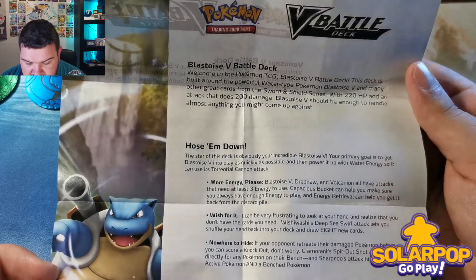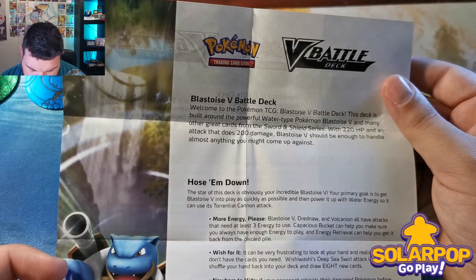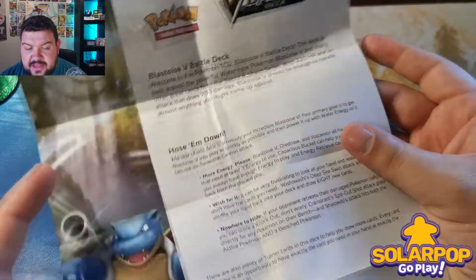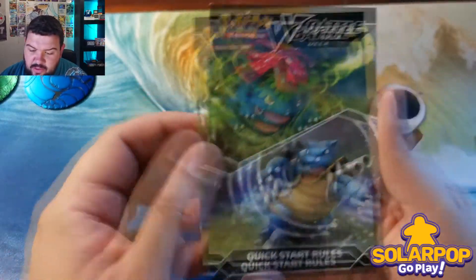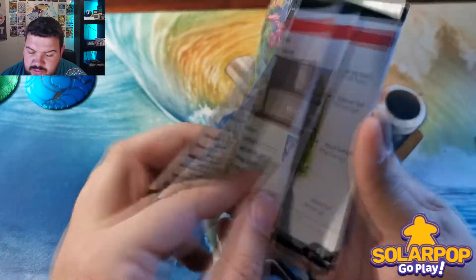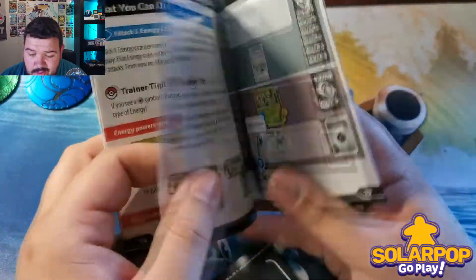Let's have a look at what else is in here. There's a leaflet — it says 'hose them down,' mentions Dreadnall and Volcanion needing three energies, and that Capacious Bucket helps with that. So this isn't the upgrade guide — it just gives you a rundown on how the deck should be played. We've also got a quick start rule book with awesome artwork on the front, covering all the basics.